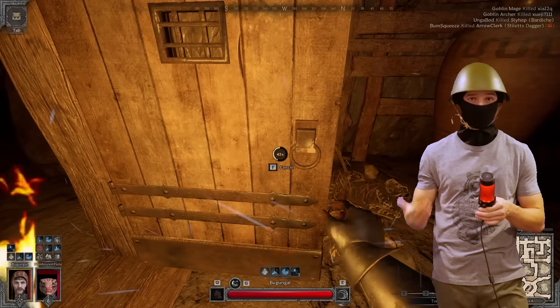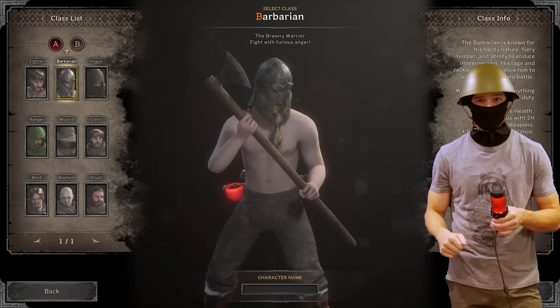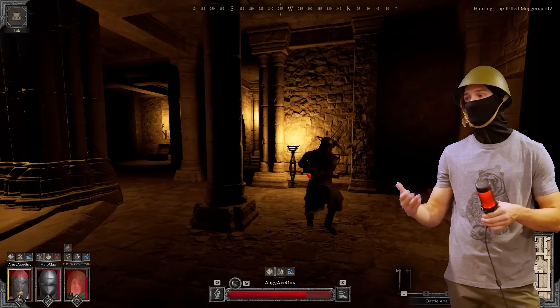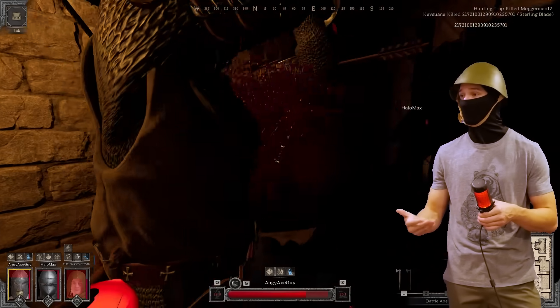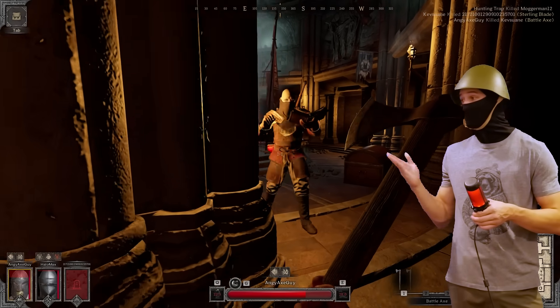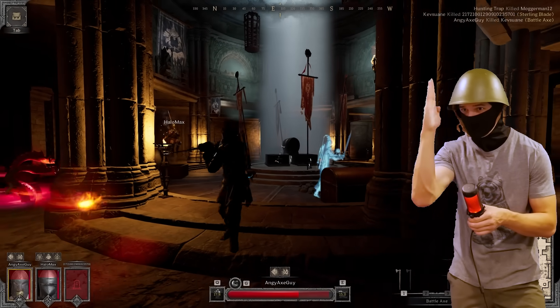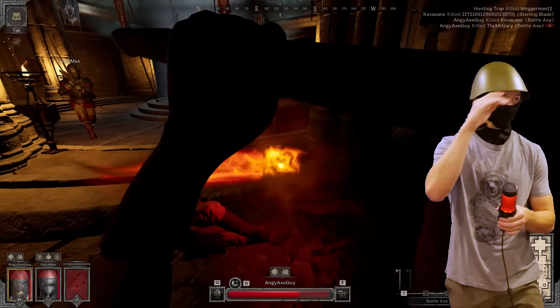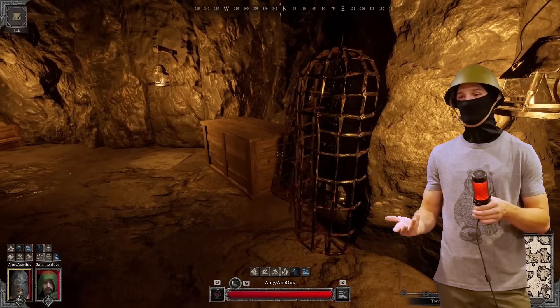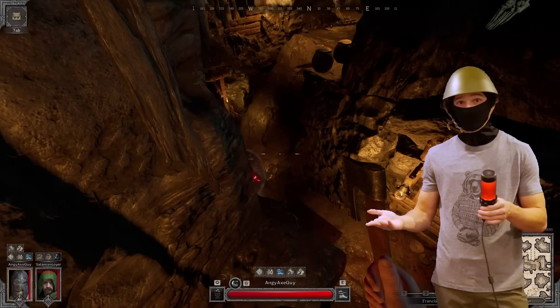High damage up close, solid damage at range, the ability to make themselves quicker, and the ability to quickly heal themselves — what else do you need? There are very few situations that you end up in as a fighter that you cannot win because of your class. Do you have a brain? No? Then play barbarian. Every other class has a certain level of strategy, planning, or thinking needed in order to have a fighting chance. For most barbarian players, the pinnacle of strategy is swing axe at other player and try not to get hit by their weapon.